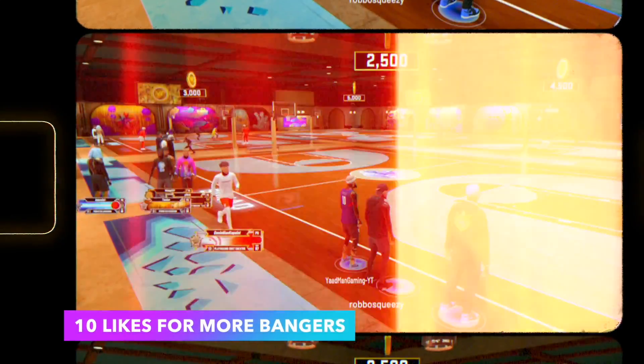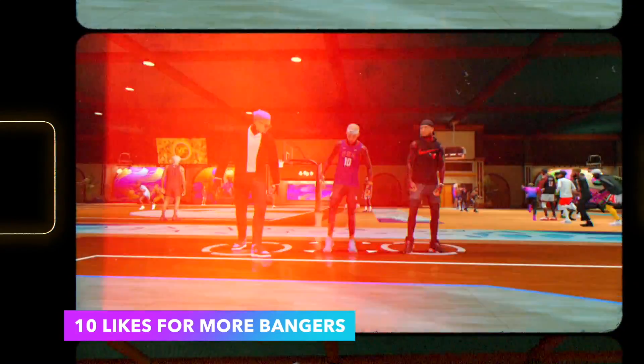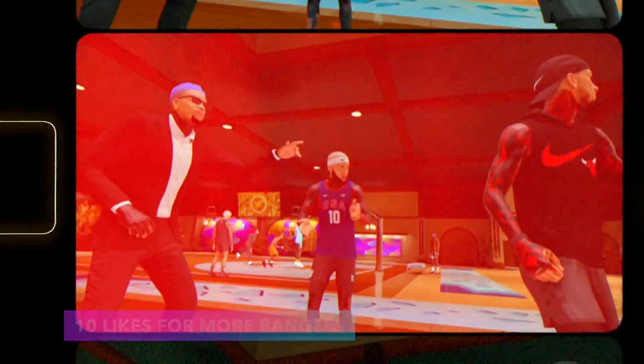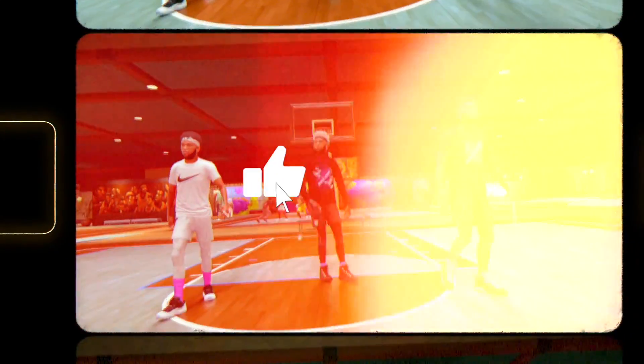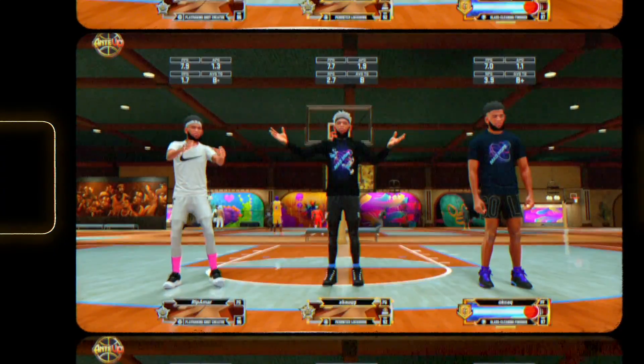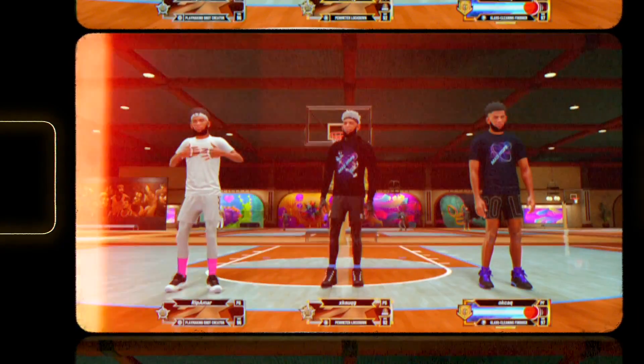If you were watching my channel in 2K20, you know I used a slashing playmaker — a 6'4 slashing playmaker with sharp tape for the majority of the year. It wasn't until the end of the year when I started playing stage that I made a BP build, because the Hall of Fame quick draw was just unmatched. HoF quick draw is way better than gold quick draw in 2K20 — on stage you're not gonna get off many shots with gold quick draw if you're going for threes more than twos.